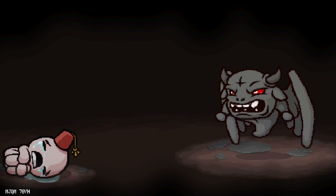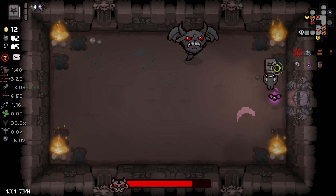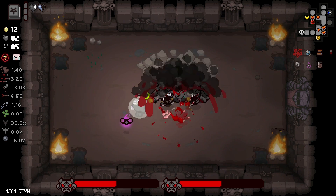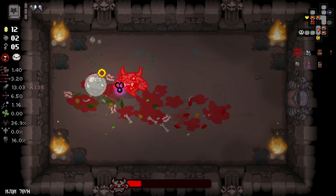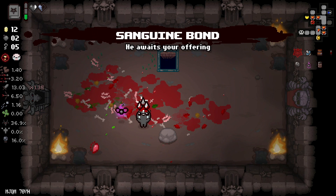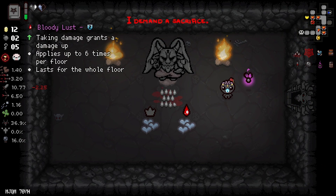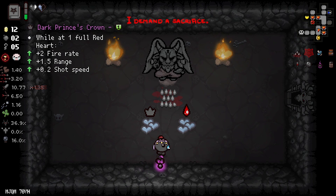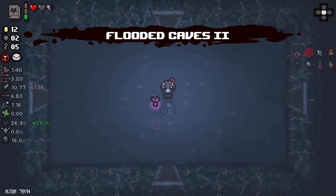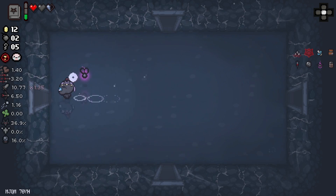Okay, let's go — The Fallen, I'm getting a free devil item, and for once I don't want Twisted Pair at all. Sanguine Bond is fine. I don't want Twisted Pair for a good reason: their tears would hit the ground and it would count to hurt me. So don't take Twisted Pair — it really depends on the babies.